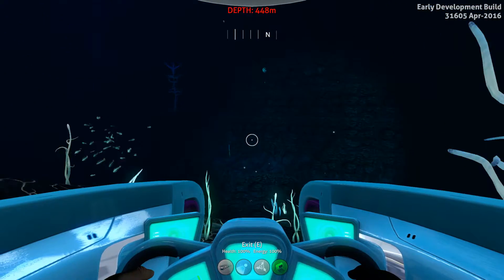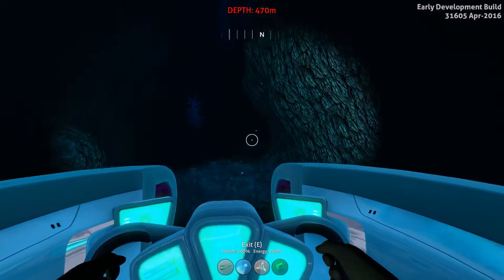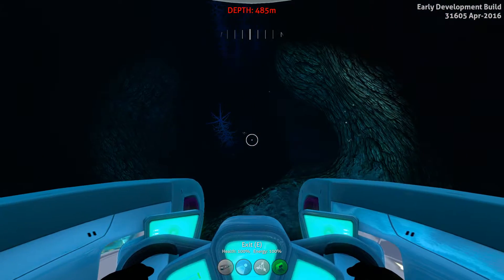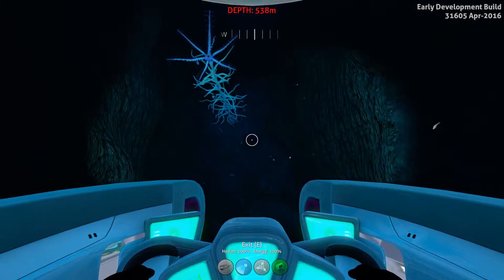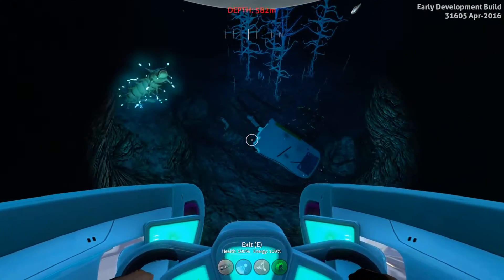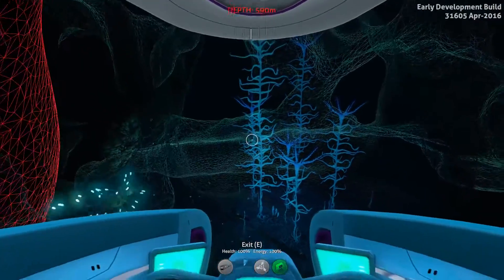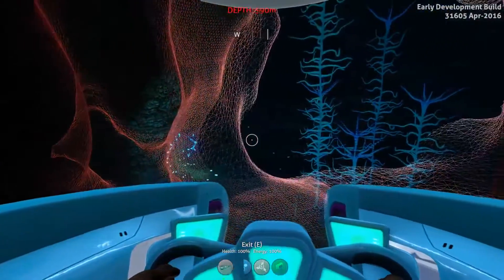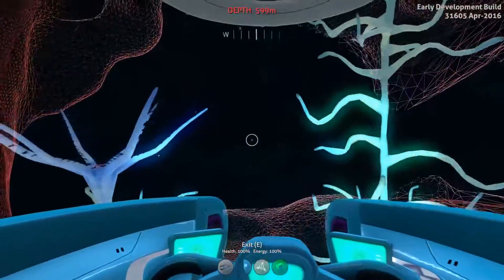I feel like we're on to something here — look at that drop off, that's what I'm talking about! Let's get straight down here and see what we can find. Check that out — there is a chunk of the Aurora all the way down here! Let's do a little sonar blast and check out the layout of the sea caves.